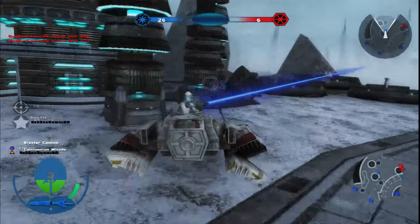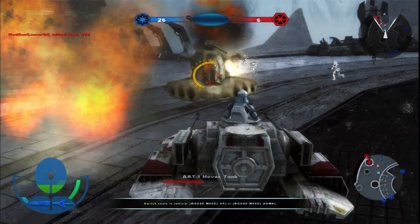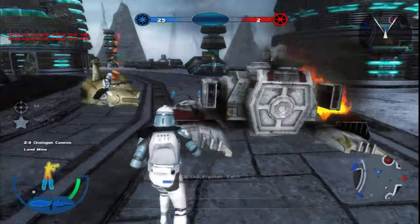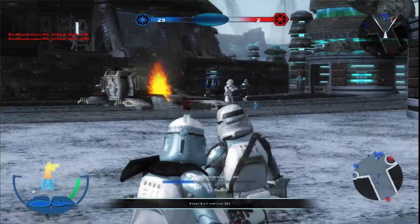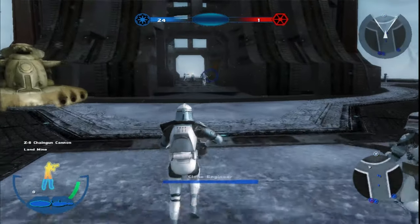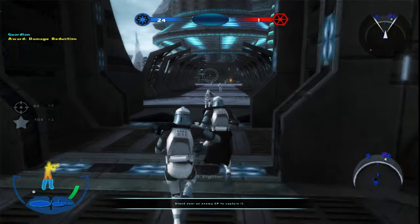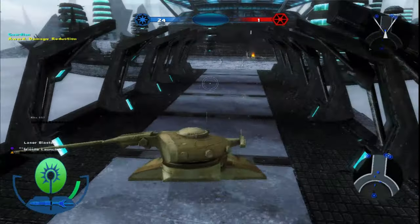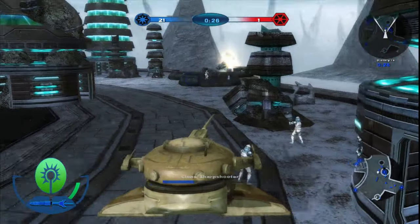Let's just get into this TX-130 - I think this is actually called the IFTX. Duplication of maps - sweet. We actually have one more droid, that's fine because we're about to get all the command posts. Get in this tank everyone! Another command post for the Republic. Big boy over here in a turret - got him.